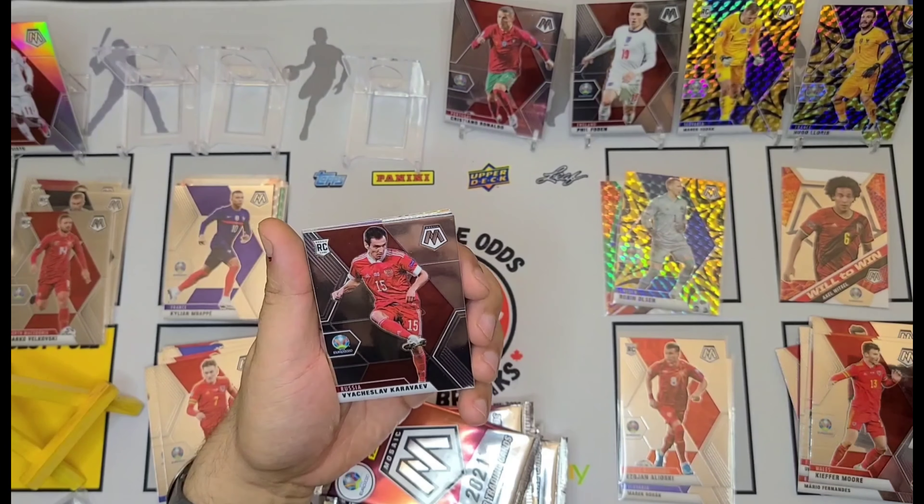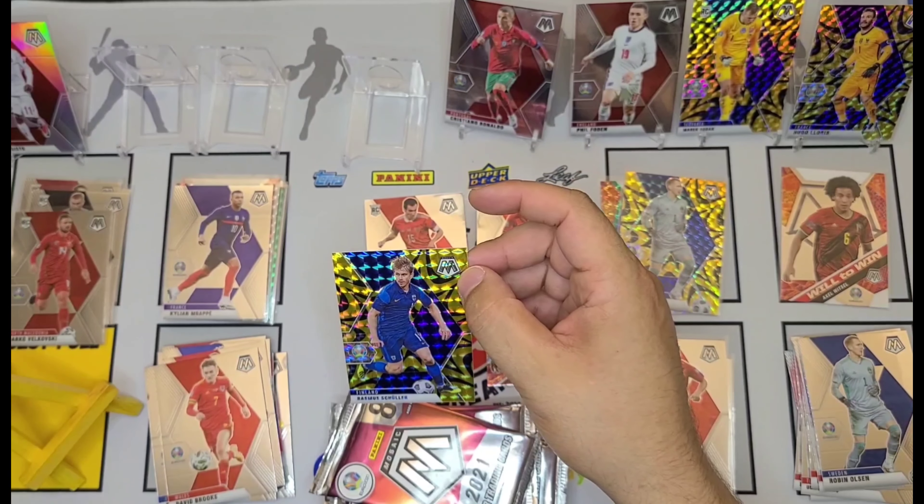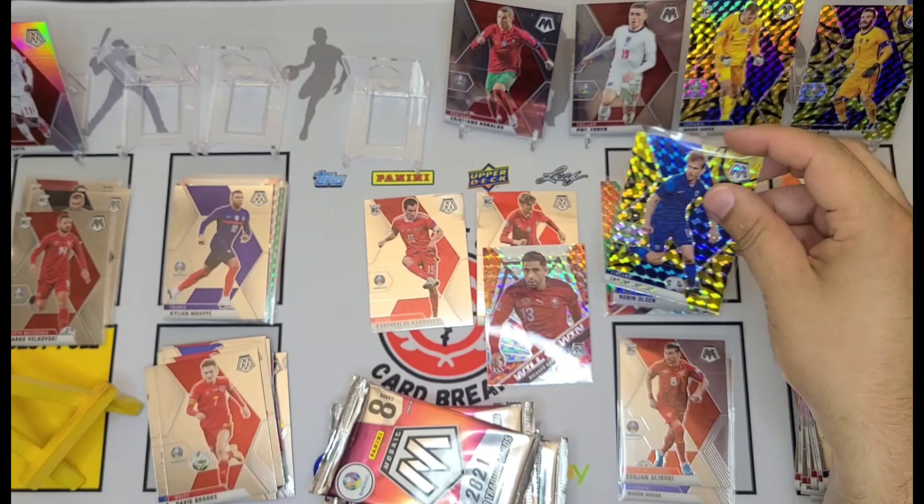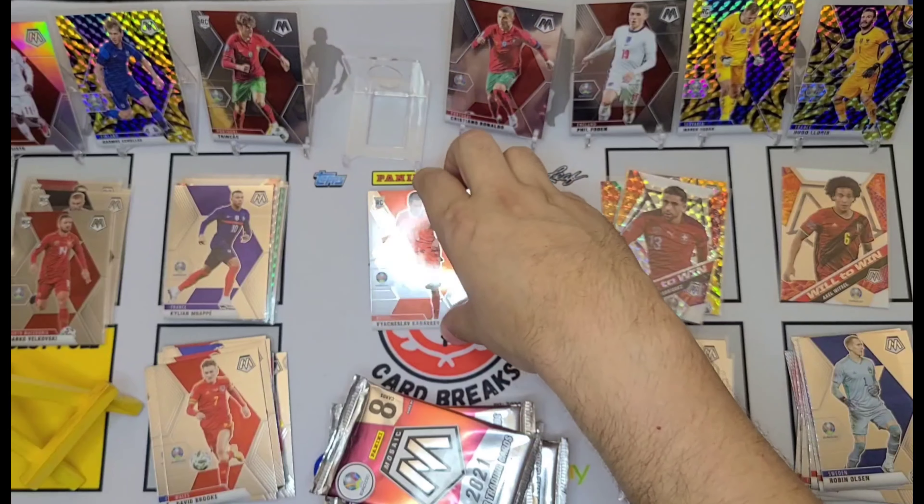It seems as though we're going to get one of those gold explosions in every pack — seems to be the theme. Kevin De Bruyne, Vyacheslav Karavayev, Boric Dachal, Trinical — he might be good. Hugo Lloris, Robin Olsen — we pulled his gold exploder a little earlier. Ricardo Rodriguez Will to Win in the mosaic, and Rasmus Schuler for Finland is going to round off the pack.